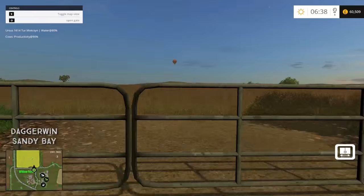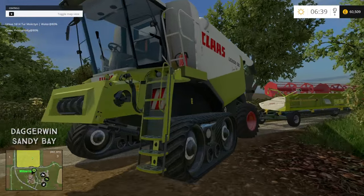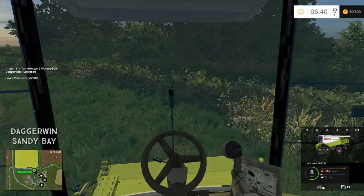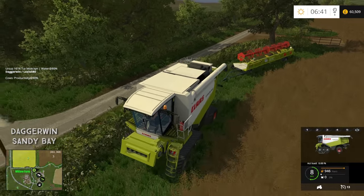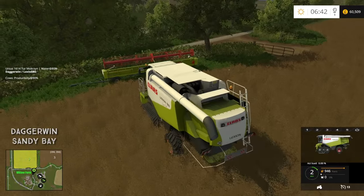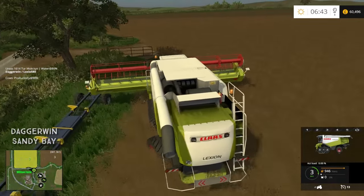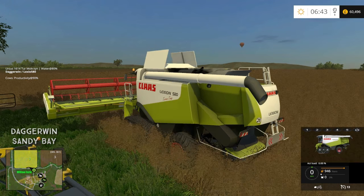Here we are at field number 2. Let's get this gate open. There isn't much space to actually put this header on, so we're going to have to drive into the crops a little bit. I'll probably go around to the right. I'll take the header off here. Some fields have a massive grass border and it's easy, but with some they're so tight that you just have to crush some of the crops, which is a bit unfortunate but there's no way around it. So I think we'll just start here to make it easier. We'll unfold the combine and the header, and position everything as it wants to be.